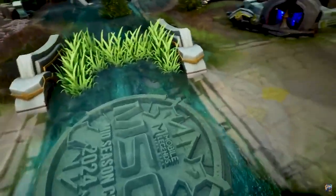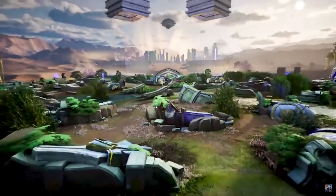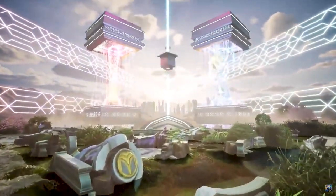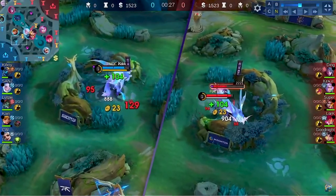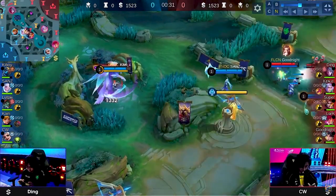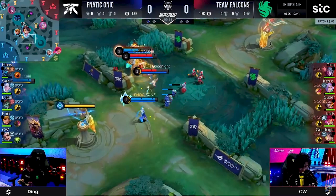Taking out those front liners and dealing a good amount of damage, especially to Tarizla with that Body of Smith passive. Good Knight is an anchor and a core for Team Falcons in any of their iterations, and now they're going to need to get him online.